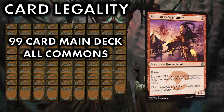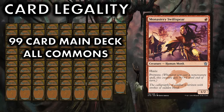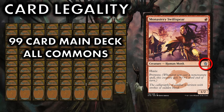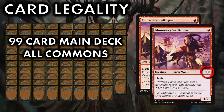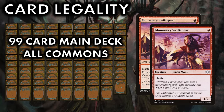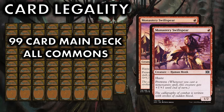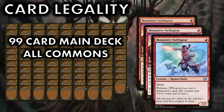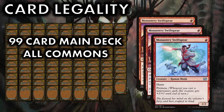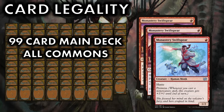For example, Monastery Swiftspear is Pauper legal, despite the fact that it was originally an uncommon card in Khans of Tarkir. Since it was reprinted at common in Double Masters, it is considered Pauper legal for both the 60 and 100-card commander versions of the format. Even though it was once again reprinted at uncommon in Brothers' War, Monastery Swiftspear remains 100% Pauper legal due to its one common printing.